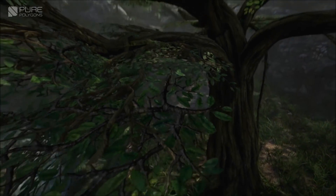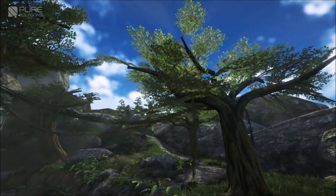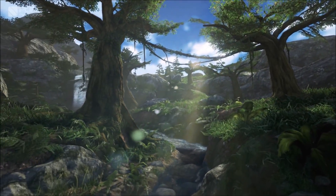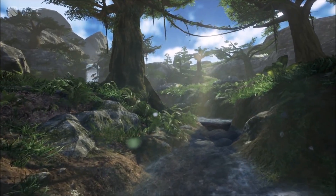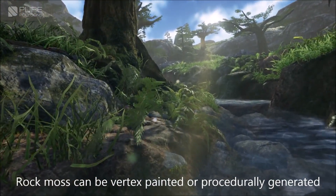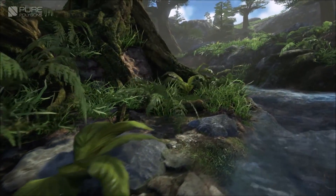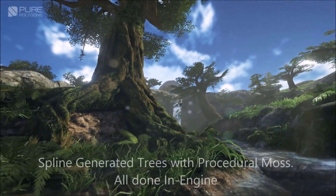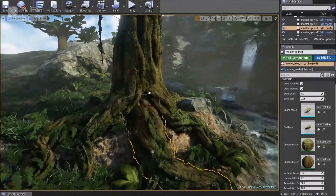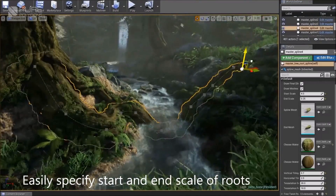Last but not least is the Procedural Nature Pack Volume One. It allows you to procedurally generate almost any nature scene using a variety of different assets. You can create rivers, trees, vines, and more, with moss, foliage, terrain, and rocks — offering infinite polish possibilities. It comes with a demo scene, spline generation for all assets, over 70 textures, 55 materials, and 40 different meshes.